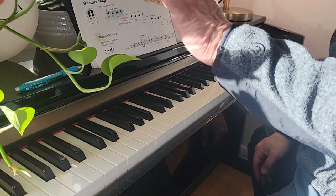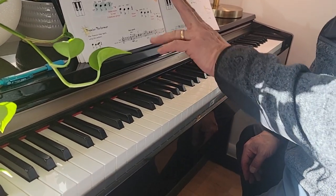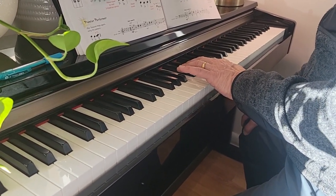All right, this is Treasure Map. Take your left hand. Here's middle C. We're going to put the left hand three finger on the black key right next to middle C, and the two finger above that. And here's how Treasure Map goes.